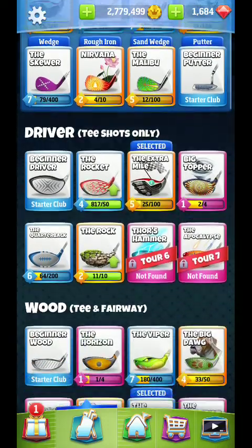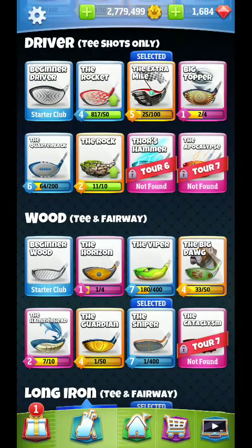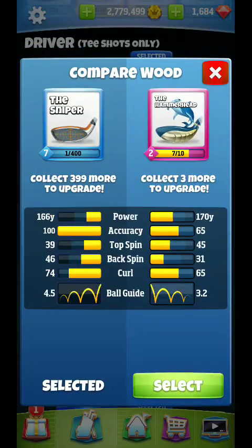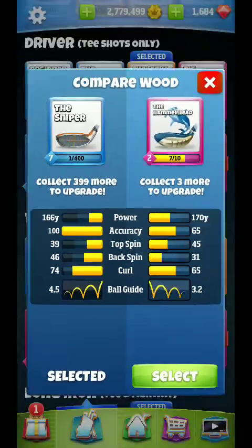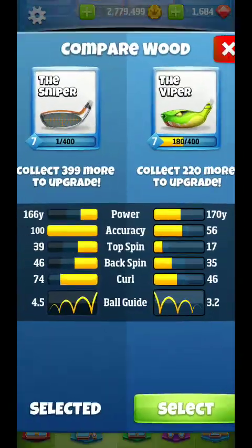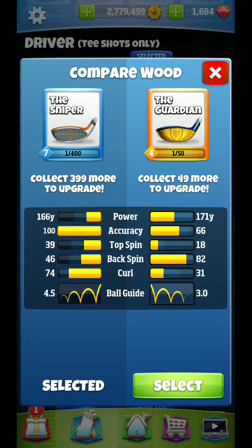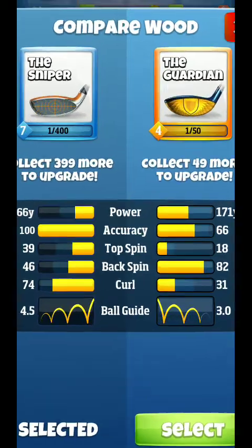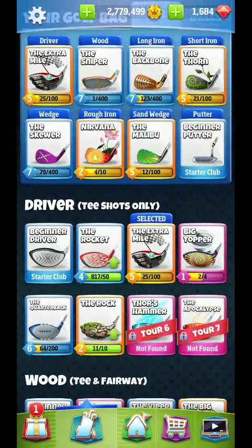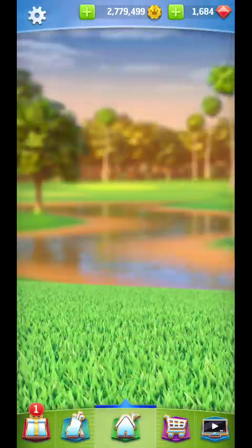Hello everyone, setting up for a hole number two pro guide. I'm really hoping this ball is not downwind — we're really pushing our limits here. Backspin 46, we're going to need to do an island hop, and having a little bit more backspin is going to be a good thing. Switching between guardian or sniper is going to be the question. I'll start with a sniper here because I don't know what the wind is.